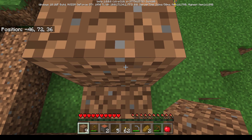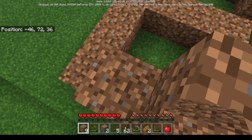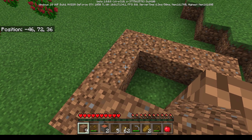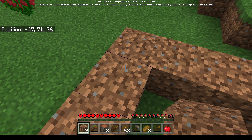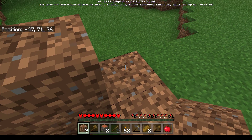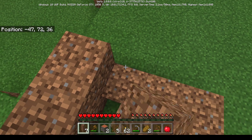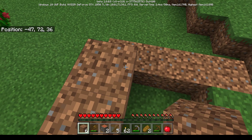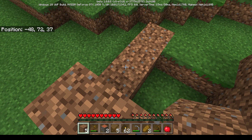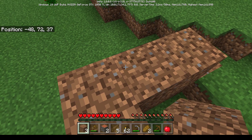Mom asks if she can move the dirt block she placed. The kids say to just mine it with left-click, but she says forget it. She confusedly wonders if she's suspended in time and space. The kids remind her she's standing on a dirt block. She places more blocks and continues building.